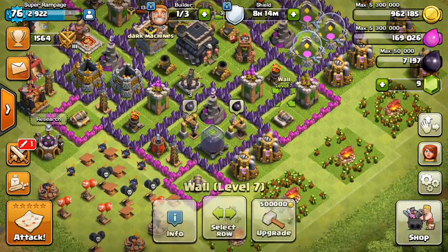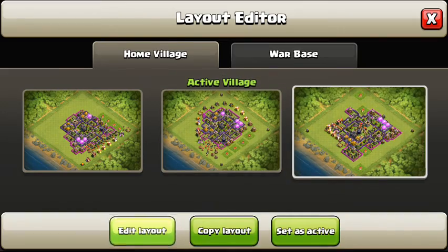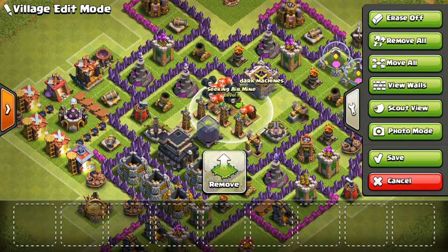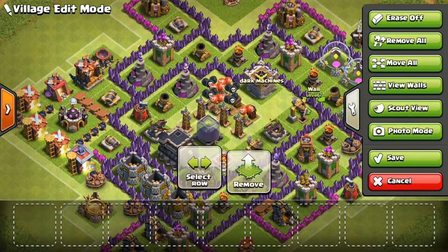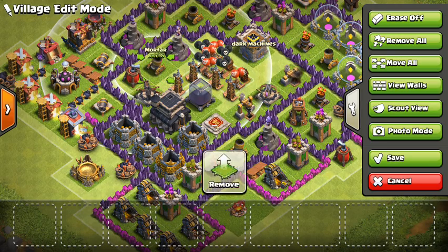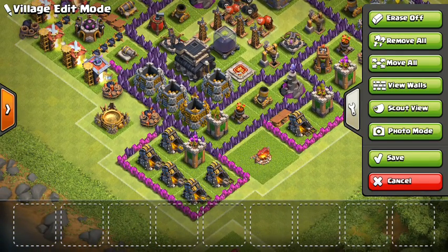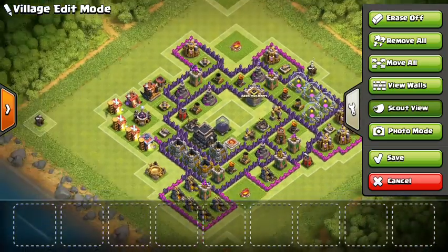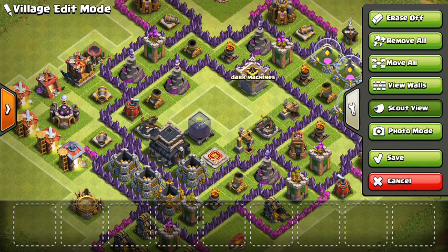I have different bases. This one is my dark elixir troll base - literally they spawn a troop right inside here, and if it's a dragon it's gonna get annihilated. If it's any other troop they're gonna get annihilated because the XBow, bomb tower, and Barbarian King are all there. This is how people see it - they send a troop right in there and it gets completely annihilated.